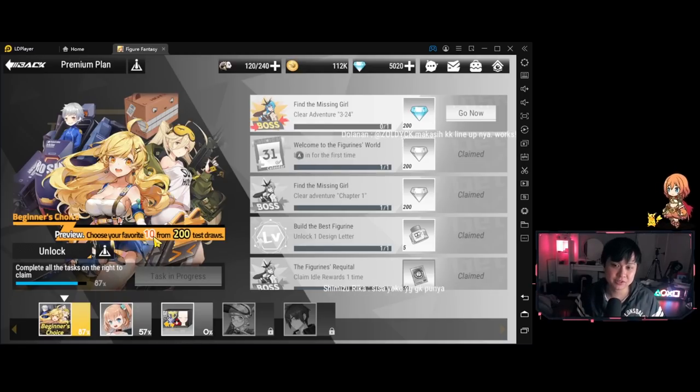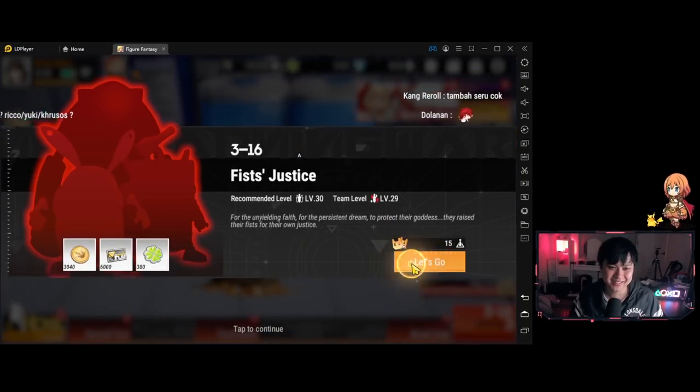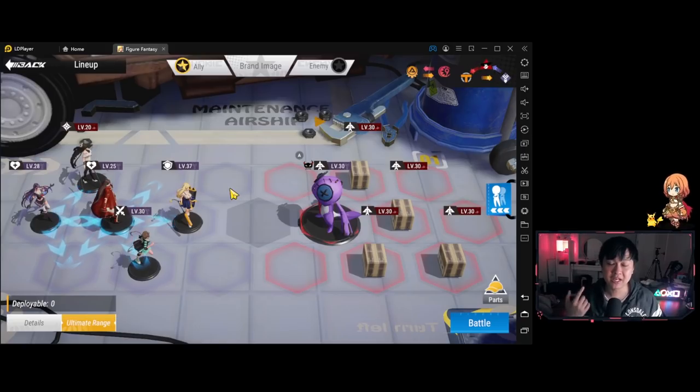If you guys have been playing Revived Witch, Epic Seven, or Counterside, this will be a very familiar system — you're able to pick your 10 rolls from a total of 200, so I suspect it's like 20 times. Unfortunately I got roadblocked really hard. I was progressing really fast and then at 3-16 everything just got really difficult. I highly recommend checking out my first impressions video before this one, especially since this is a second impressions and we'll be looking at all the different changes.